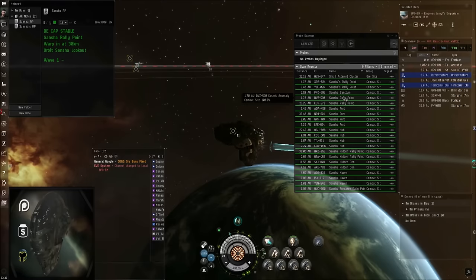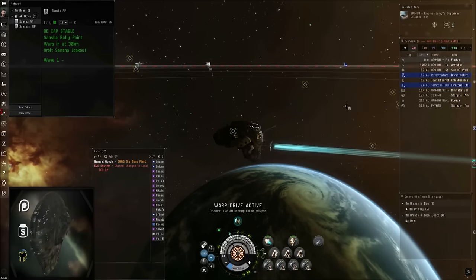Let's go out to the sites. Sancha Rally Point — don't confuse it with Sancha's Rally Point. The non-possessive, the one without the apostrophe S, is the one we're looking for. We're going to warp in at 30. See you on the site.